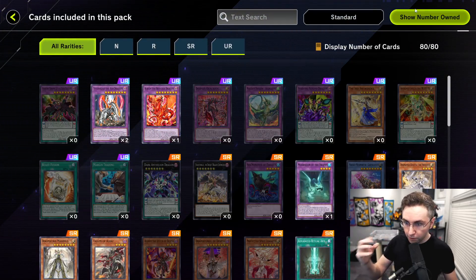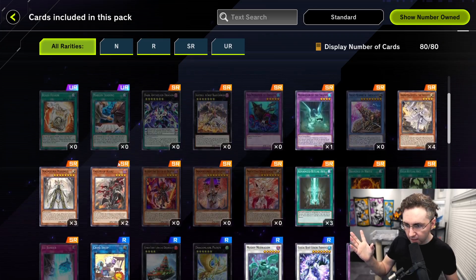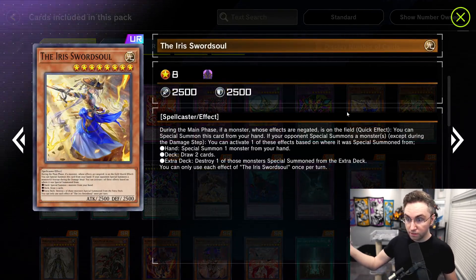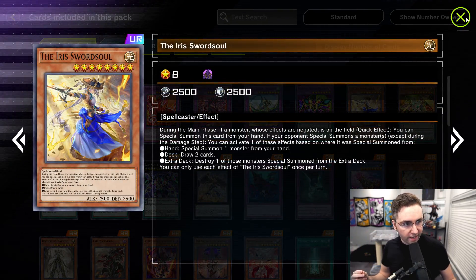Let me also show you the other pack. Cards included in Ruler's Mask: we have reprints like Titan Clad, Dogmatica reprints, Fallen of Albez. And here are the new cards — Sword Soul is finally here, but it's not the support we needed to make the deck good.